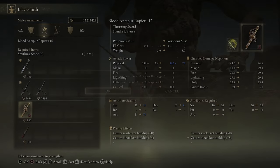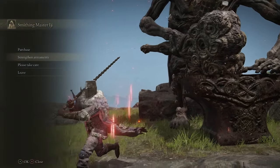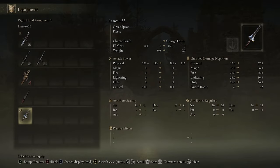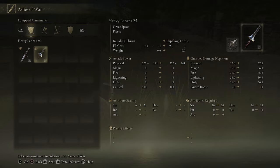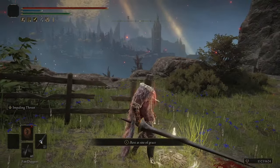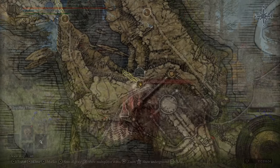You should have plus 25 weapons for the Godfrey fight. I'm only going to bring the Antspur Rapier up to 18 to show you how effective this build is — even with an underleveled weapon I'm still going to kick his ass. Make sure you put Impaling Thrust on the Lance. You should probably go with the Fire Infusion if you have the Red Hot Wetblade, but any physical infusion will do. The enemies we're going to kill with this are weak to fire.